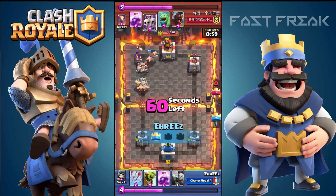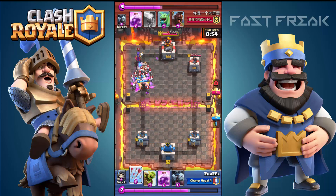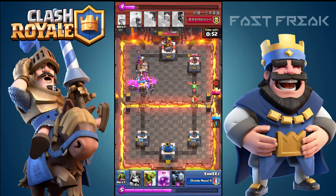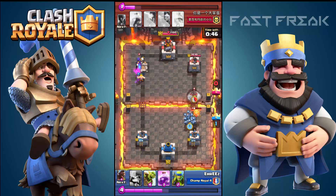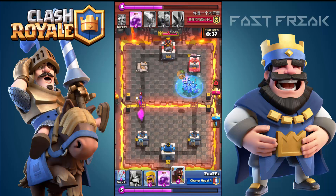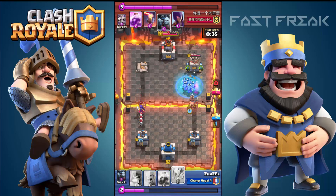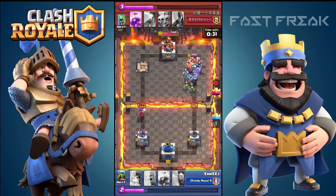There was nothing to worry about. I threw in my arrows over there, which will take out all of the skeletons. But I had to defend the dragon on the right hand side. The hog rider is well defended — it was a very bad idea for him to throw in both of them. So I threw in my Goblin Barrel and he just throws into his minion horde, but the minion horde will be killed by the arrows.